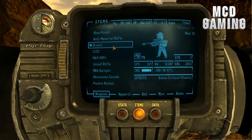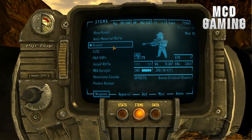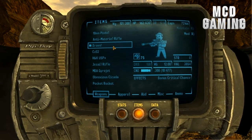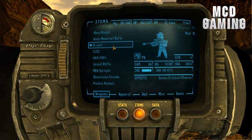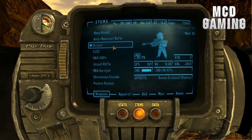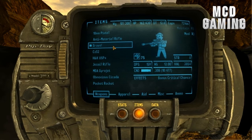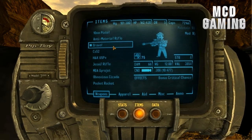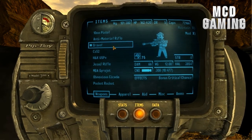So right now we can see the stats of the Bravo. It requires 75 guns skill as well as 4 strength to wield properly. It deals 66 damage and 156.59 damage per second, and uses .308 rounds — really cool. It's also kind of heavy and weighs 12 pounds. It weighs 38, 44, 54 — I'm sorry — and it also gives a bonus critical chance.